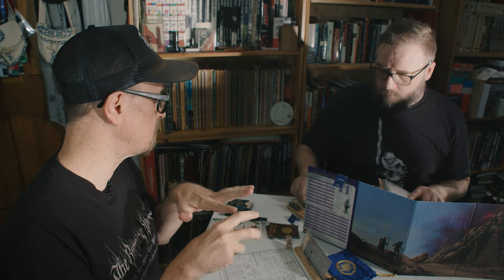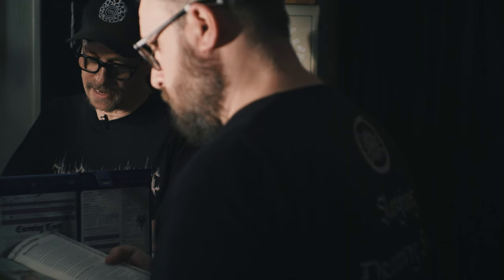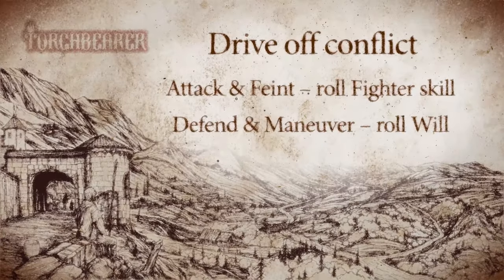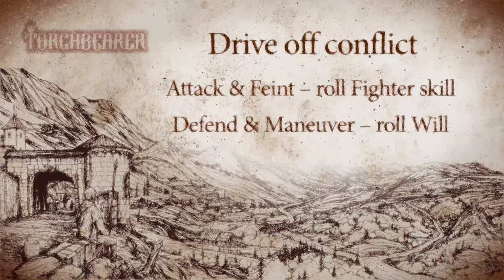The one with the spear is going to have four and the one with the sword is going to have four. You take the hit points that you generate and divide them among the creatures you're controlling. Since I'm just one, I keep all my hit points. The next thing we have to do is choose weapons. In a drive-off conflict, attack and feint use the fighter skill, and defend and maneuver use your will.